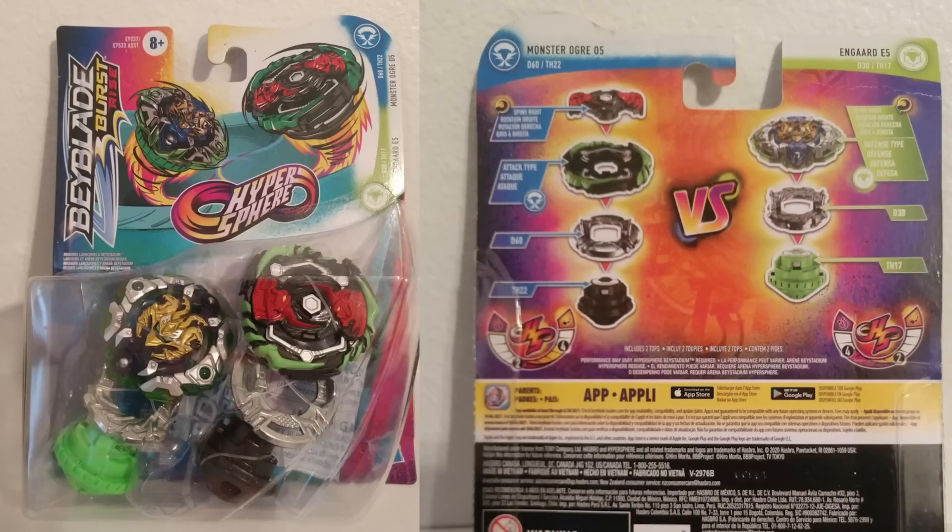We then have Monster Ogre, and then after, Unguard, which is 2 and 4 and 4 and 2. I don't really think these stats really mean anything, to be honest. Like every time you see the stats for Hyper Surveys, you always gotta say what — I don't think it's good. I really do like Monster Ogre — it comes with Outer Cave, which is such a weird thing. And the Unguard Recolor really looks cool.